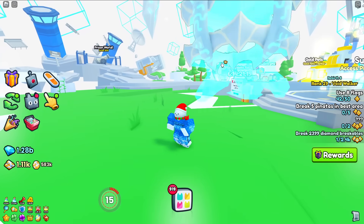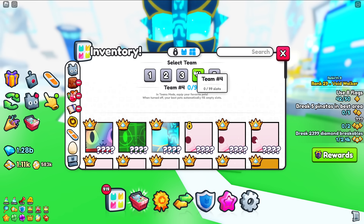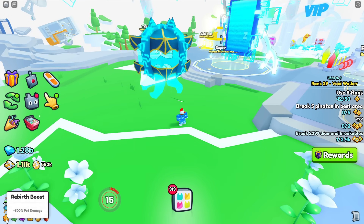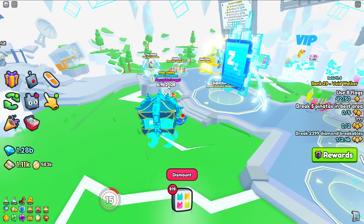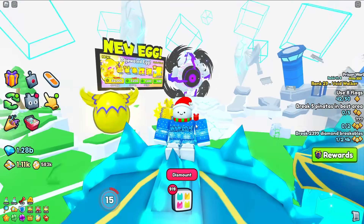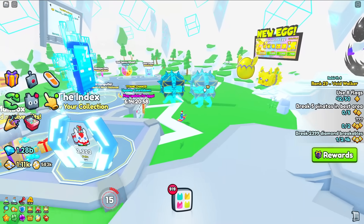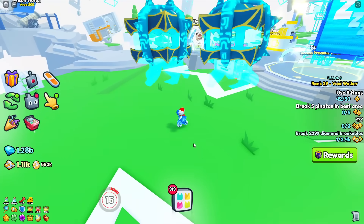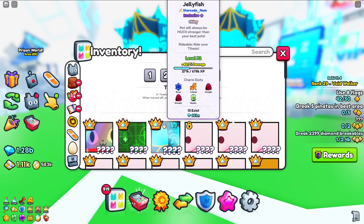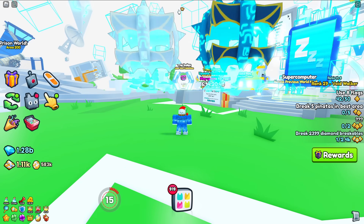In the new update, somehow they broke the inventory system. As you can see, I have zero pets equipped, yet I have a titanic pet behind me. If I go ahead and click it, it duplicates somehow — like, how did that even happen? This wasn't an issue until this update, and now I literally have two titanic pets running around.